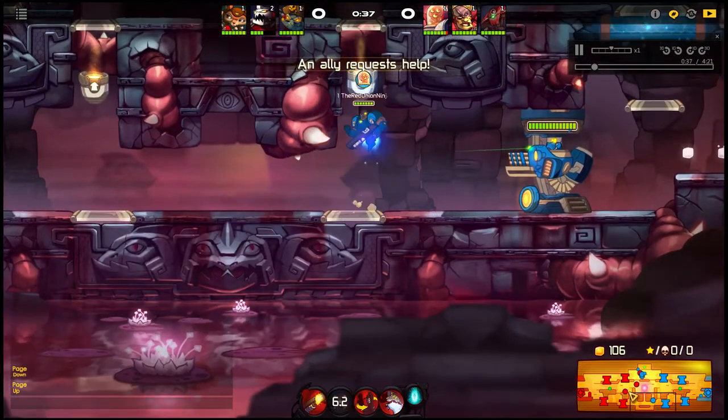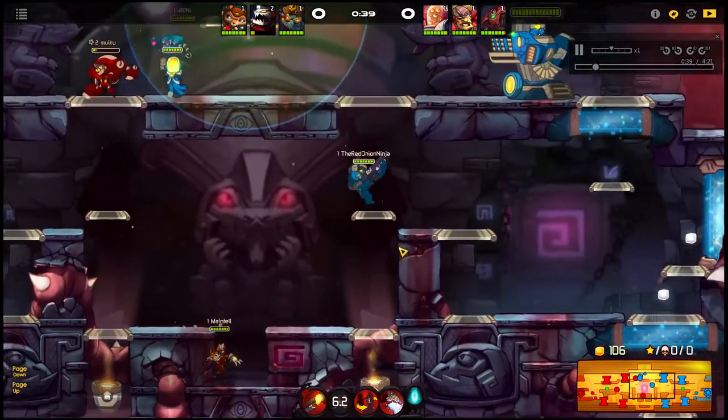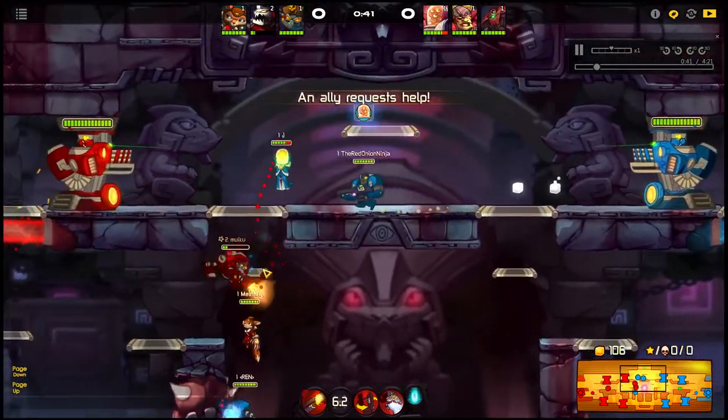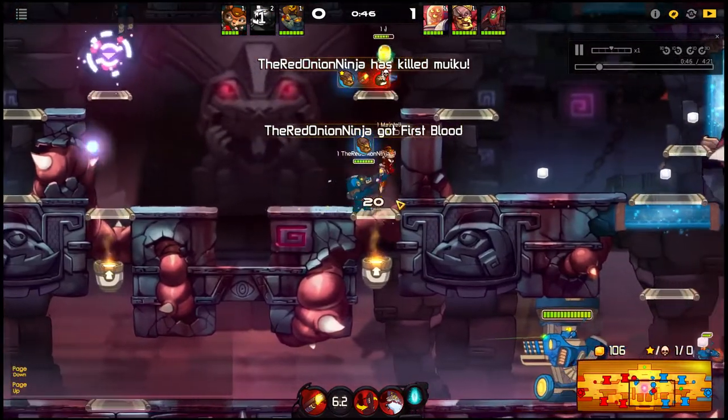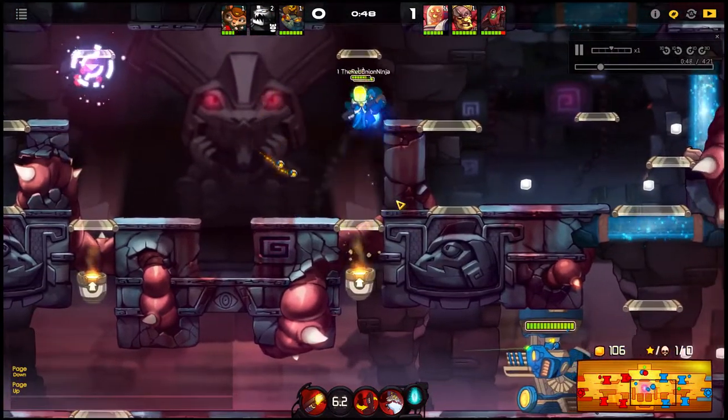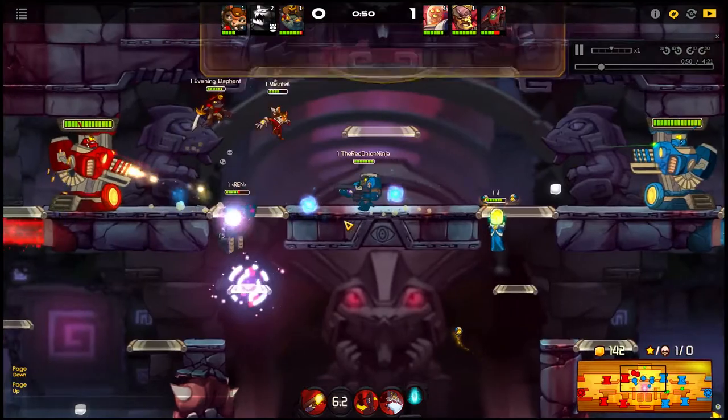Ted is all about map awareness. If you know where your enemies are, you can really be a good threat to them. Just drop in and steal the first kill — I didn't really plan on getting a steal, but I didn't want him getting away. That's the important thing.